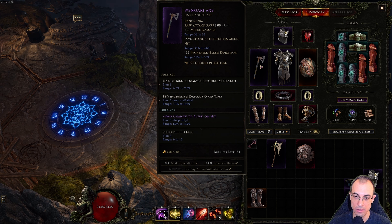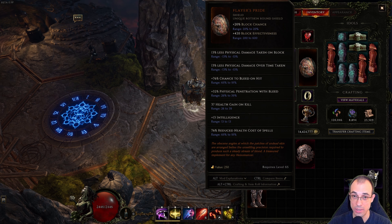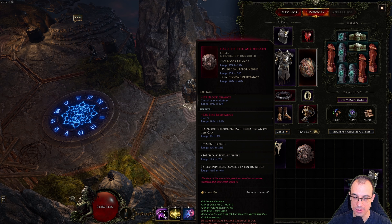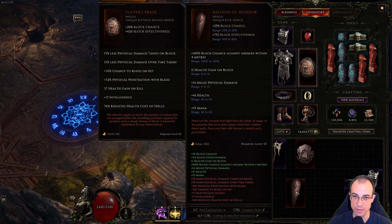Just pick an axe where you have a tier 7 bleed on hit. For the shield, you have a choice between three shields. Flair's Pride is the DPS option — more physical penetration with bleed and up to 91% greater chance to bleed on hit. A second option, quite more defensive, is Face of the Mountain. You want to get as much endurance as possible to get your block chance as high as possible — you can get it to 100% block chance. If you get tier 7 block effectiveness in the prefixes, that's what you want in this shield. Another defensive option is Bastion of Honor, but that one is a little too tried and played around too much already.